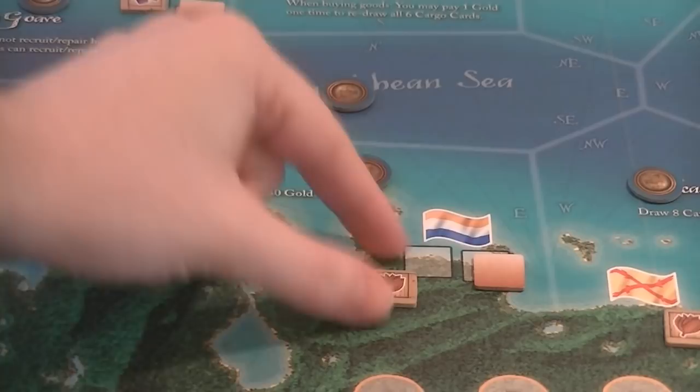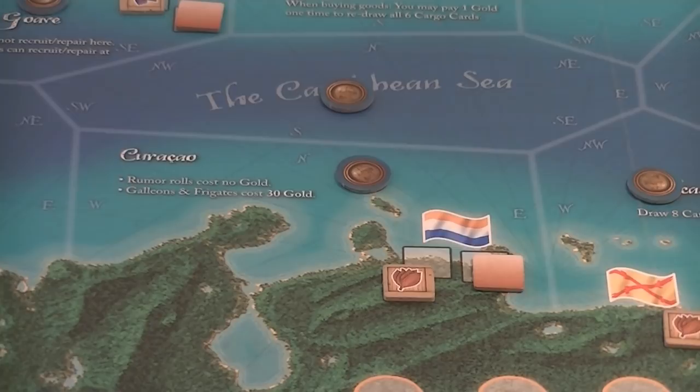The merchants will be more interested in the cargo tile. This tells us that Curaçao is in demand for tobacco — they haven't got enough of it. If someone buys tobacco from another location and brings it to Curaçao, not only will they potentially get victory points, but they'll also get more money for that good. When the good is supplied, we remove it from the board, grab a new tile from the bag, and a new demand appears — now sugar is in demand.